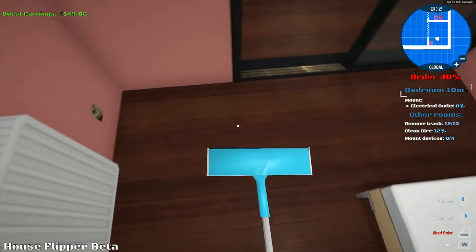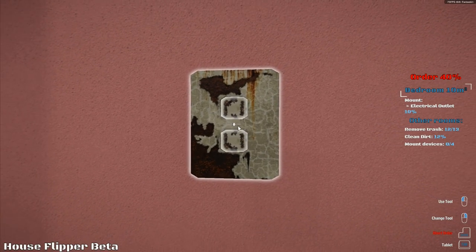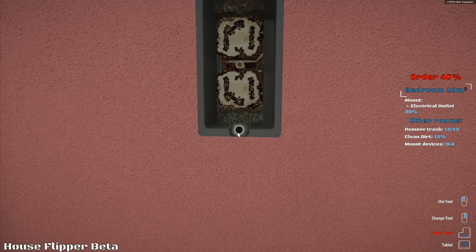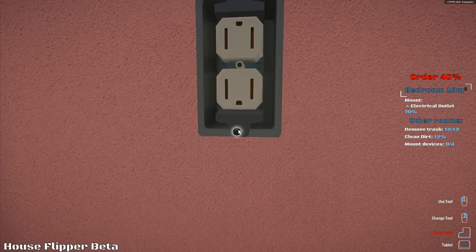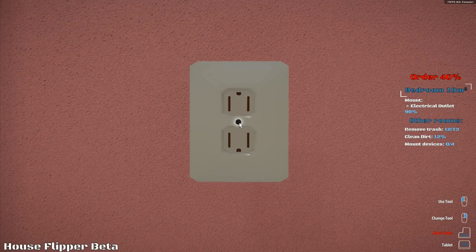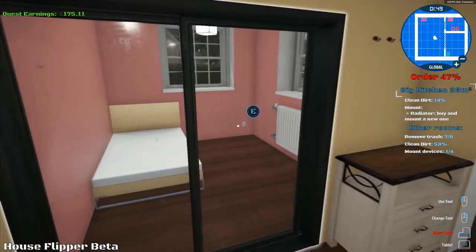We've just got to mount an electrical socket down here. I think we just go like that and then press E. That is in very poor condition. So you just press on it like that and then press on that one again, undo these, take that one out, and then put a new one in. From what I've been told, I think this is actually a US style socket - it's definitely not UK and it's not European. I think it's supposed to be US.